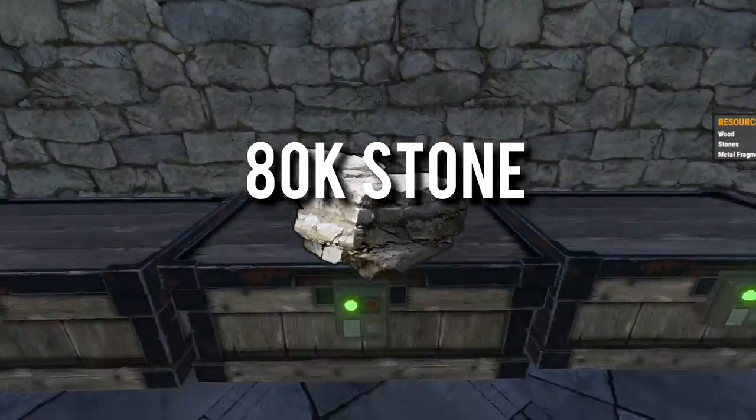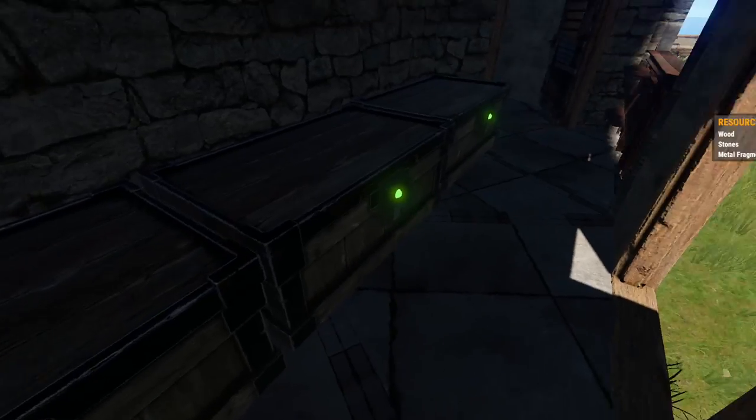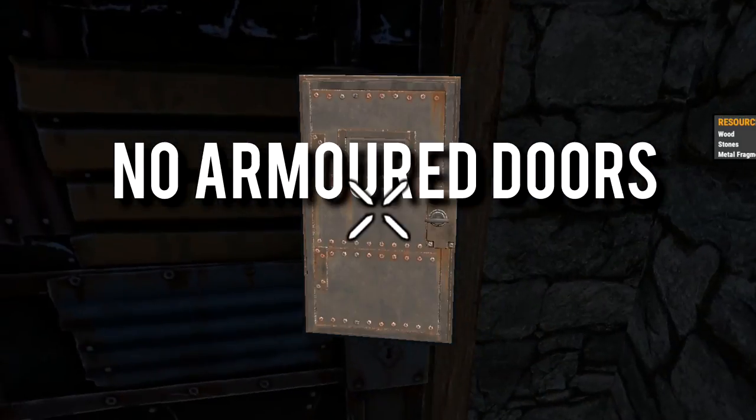I'm gonna tell you one thing. This base design, it's good, and you should build it. I'll show you how. This base requires no BPs, and it takes 20 rockets to raid with no armor doors required.